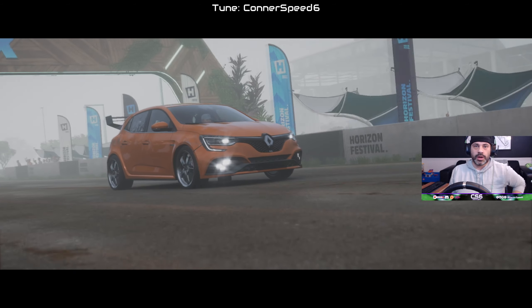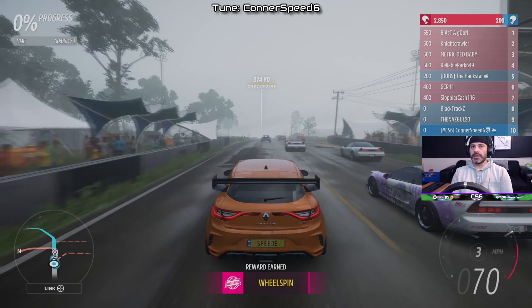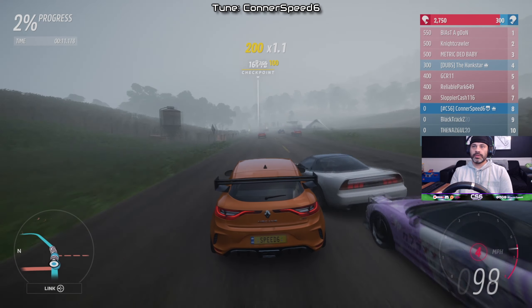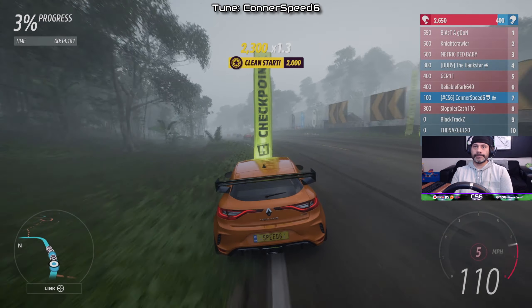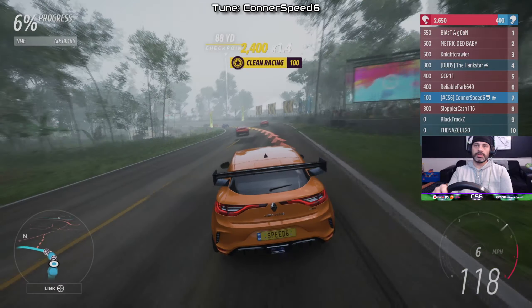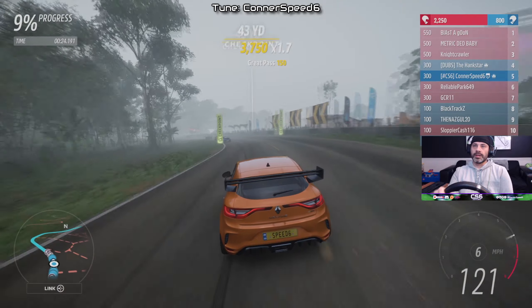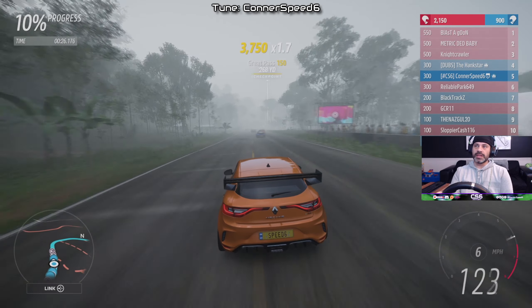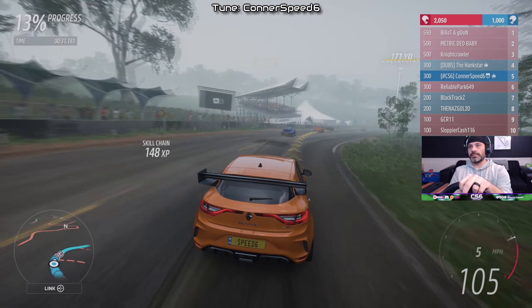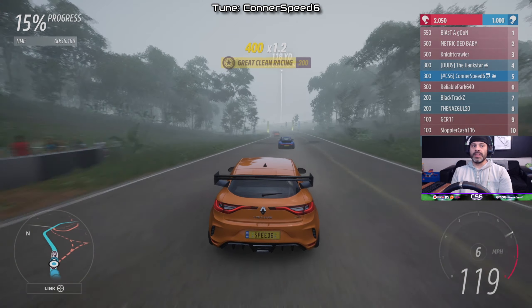In third person view so we can make sure we're not getting destroyed or destroying somebody else in the corners. At least we don't have any hard braking 90-degree corners to worry about here. Come on, people in last place, let's get around those AI cars. If I get out front I'm probably going to have to slow down some of the AI cars just to help the people behind us if possible.